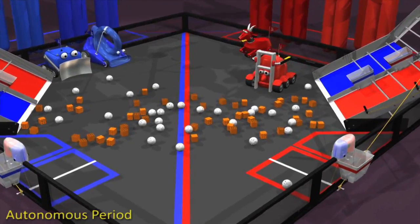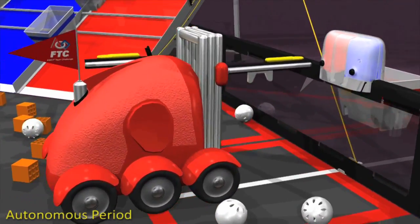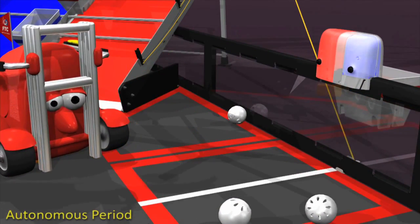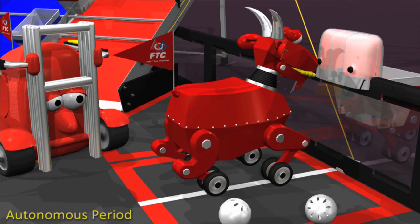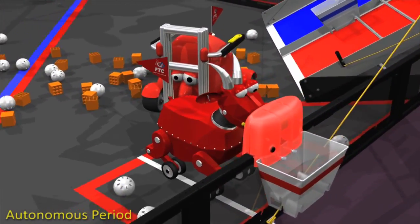During the autonomous period, if a robot presses the rescue beacon reset button corresponding to their alliance color, they earn 20 points. If their partner pushes the same button, they earn an additional 20 points for a total of 40. Robots should choose wisely — selecting the wrong button earns points for the opponent.